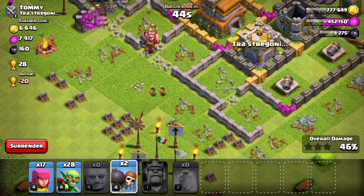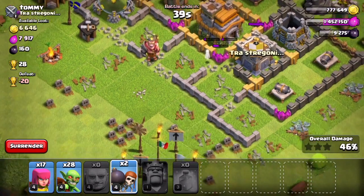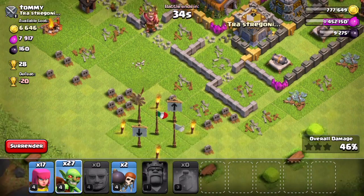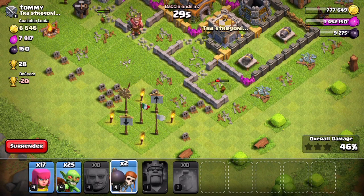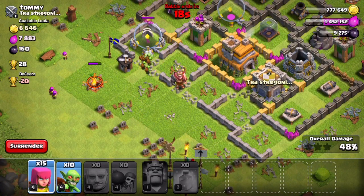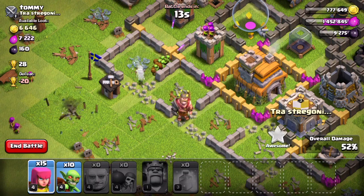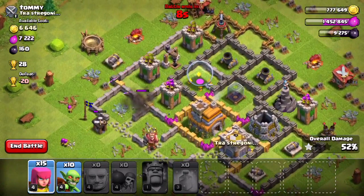Very nice. If we can get the goblin in — there we are. Whatever, let's just try. We're at 48%, that's going to get us to 50%.